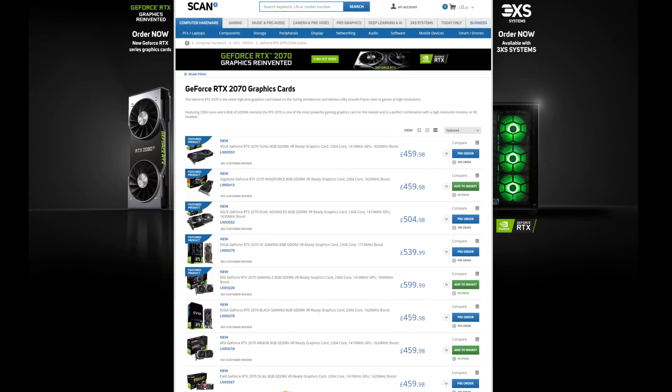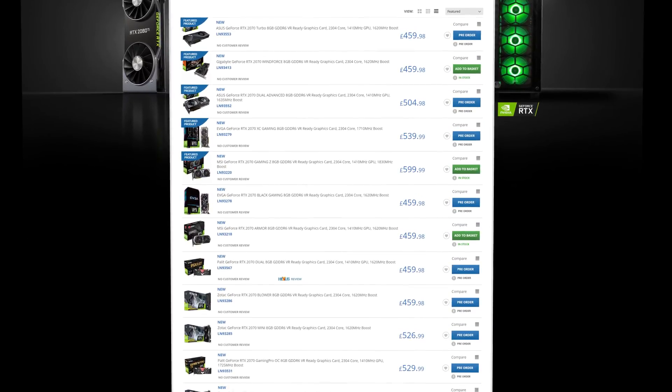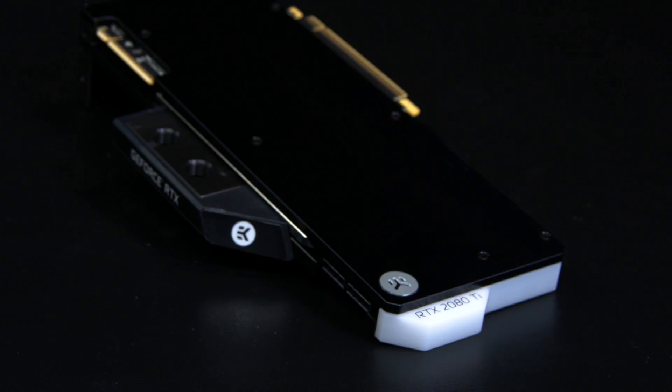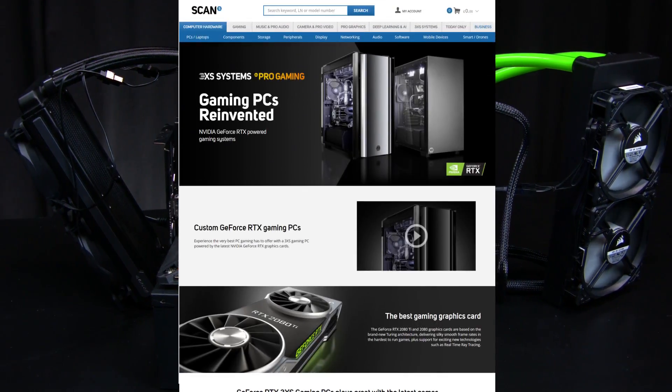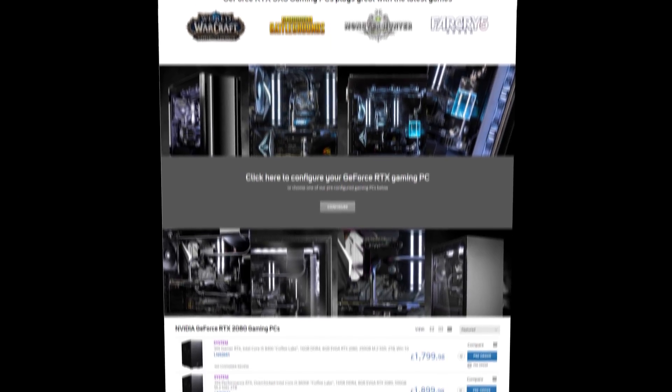Scan sells a massive range of GeForce RTX 2070 cards from a huge variety of board manufacturers, including big names such as EVGA and ASUS. We've also got water blocks for the new cards from EK, plus air and water-cooled PCs featuring the new cards, built by our award-winning 3XS systems team. Check out the links in the video below or our website, scan.co.uk, for more info.